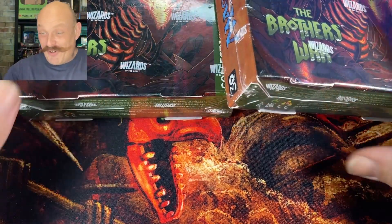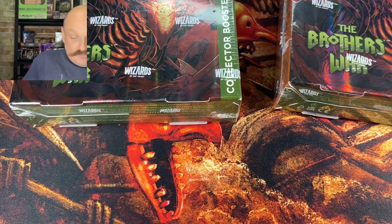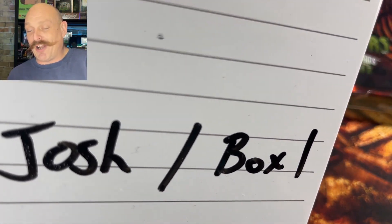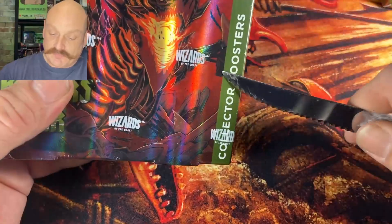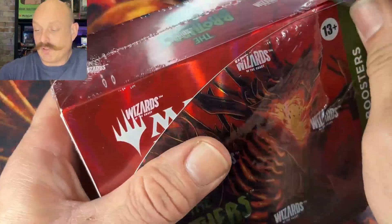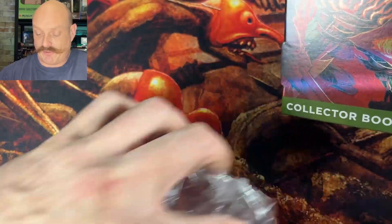Hey everyone, I'm Morgan and I'm Paul, and we are MTG North. Here we go again — Brother's War! Who's serial chasing? Let's get the scorecard out. We're starting with Josh on the left, and then box one, which is the patrons. Josh is a patron, he just wanted a whole box — Josh is awesome.